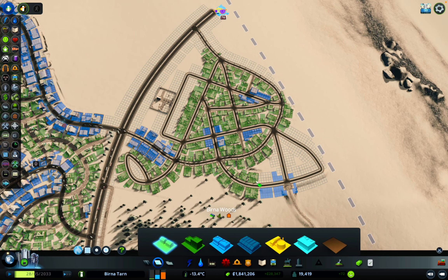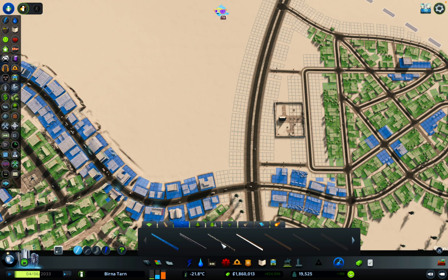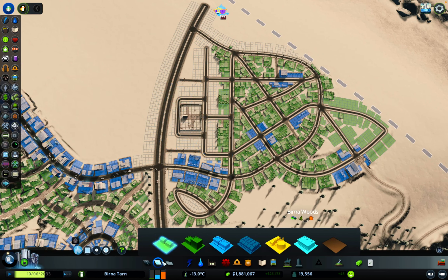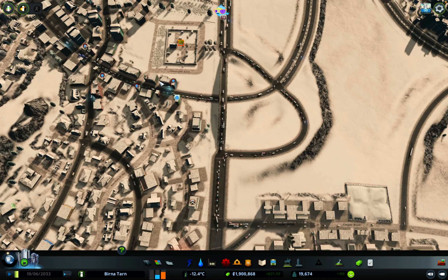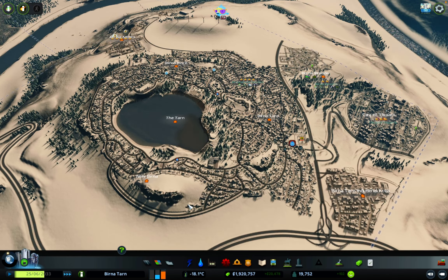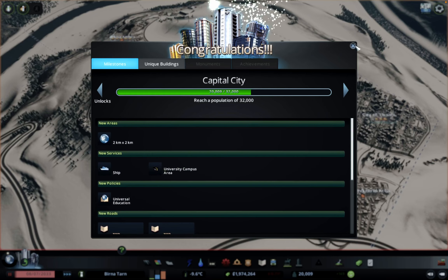We're only about 650 people away from the next milestone, so hopefully this will just push that over the edge. Let's have a quick look at traffic down here - it's pretty bad still. We might need some kind of higher capacity interchange there, but we'll see what's happening. Let's just speed this through and wait for us to hit that next milestone, which will hopefully happen pretty soon. And here we go - we've reached it. 20,000 population! Great - we've unlocked some nice new things. 32,000 is the next target.